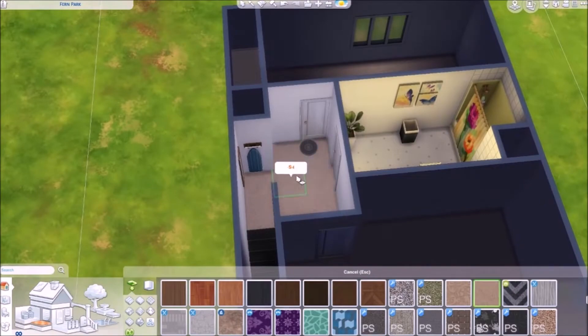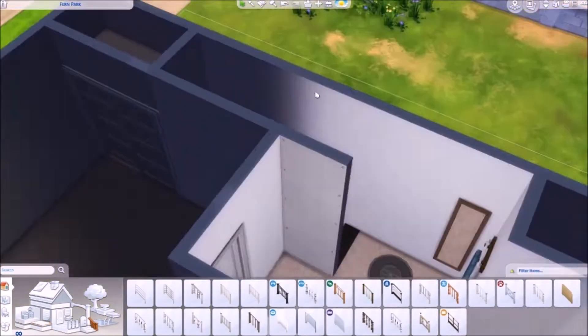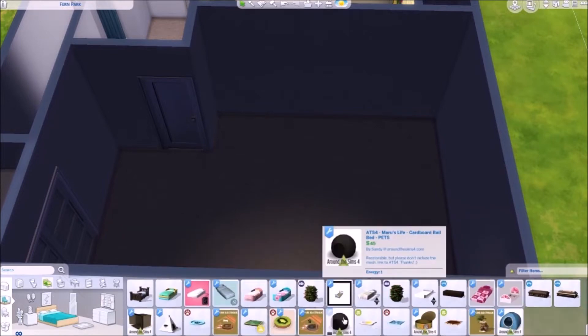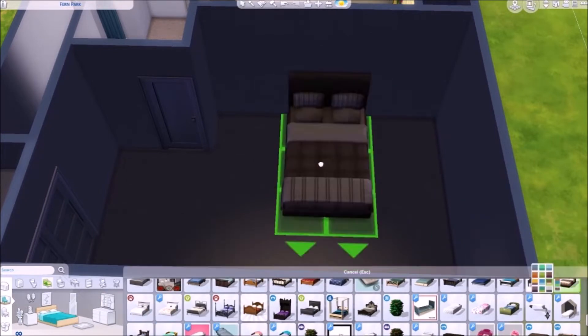I'm adding carpet into the hallway and putting in a ceiling light. I was seeing if I could put a railing on the steps — we had railings but there's no little railing on the wall option. Now I'm doing my parents' room, trying to get it as best I can with no custom content.